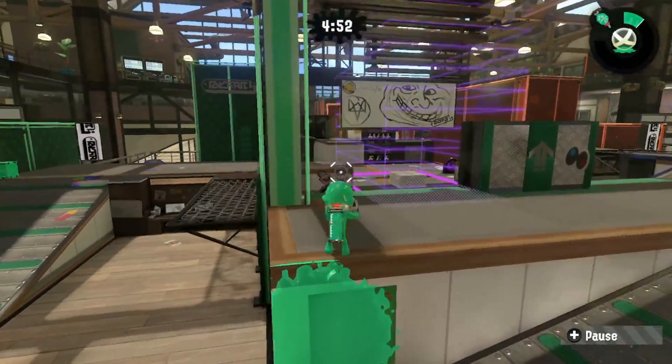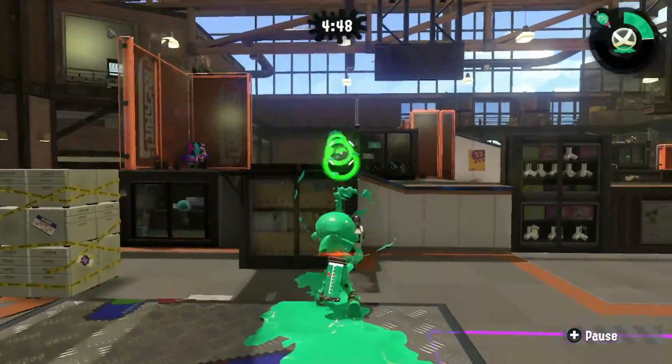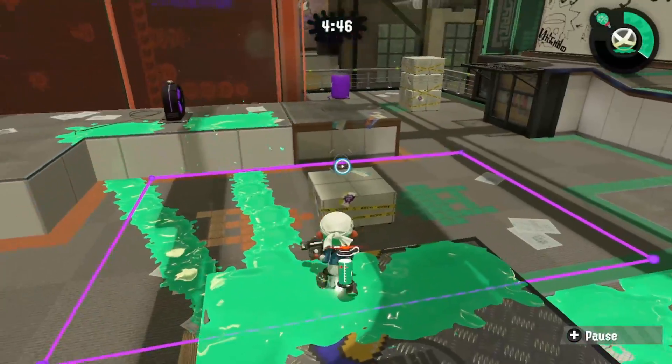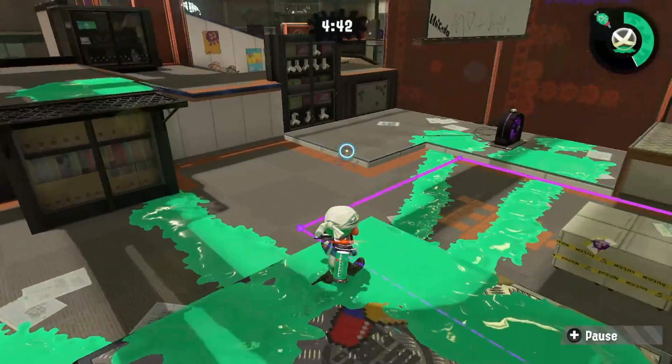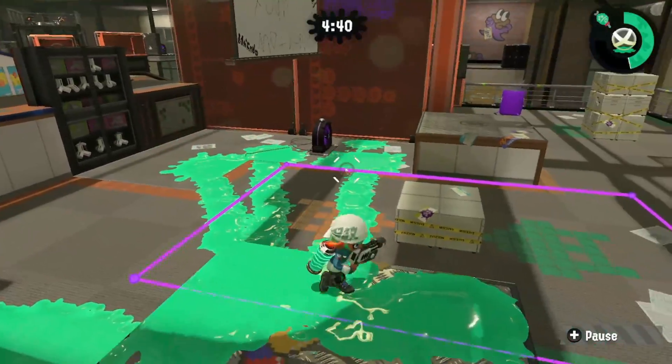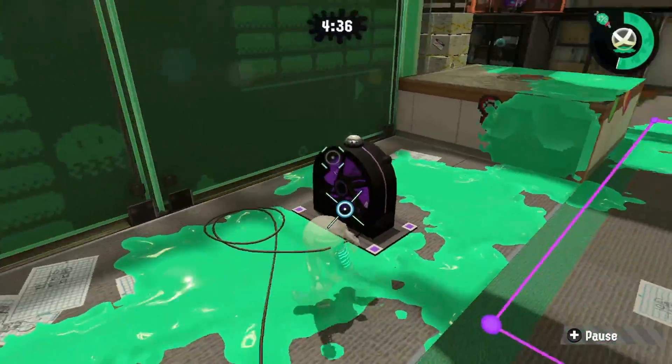So you're gonna paint the fan just above it right here and you're gonna keep swimming, and then you can get right here really quickly. From here you're obviously gonna poke out anybody, maybe kill somebody, poke their fan, paint the zone, whatever you want to do.